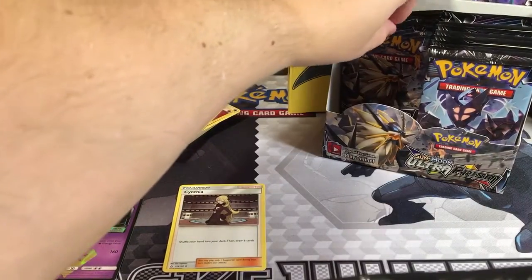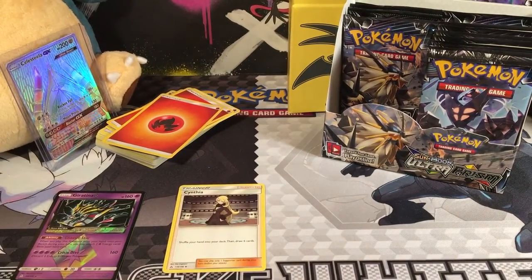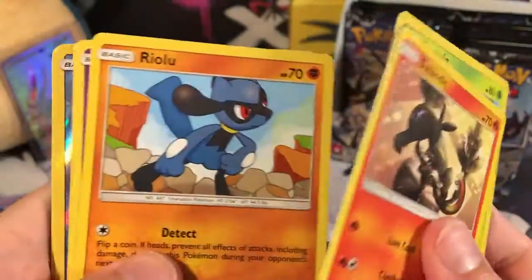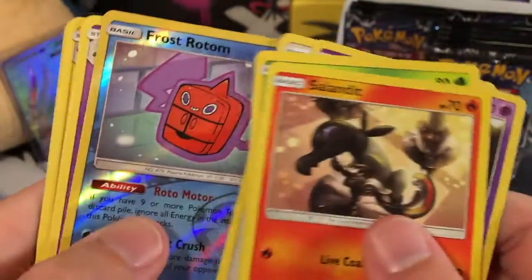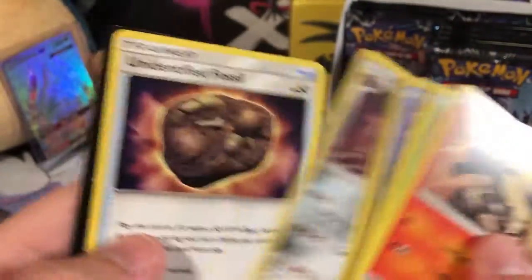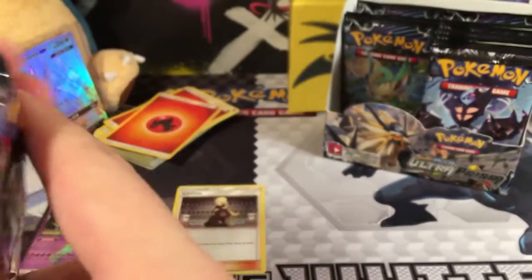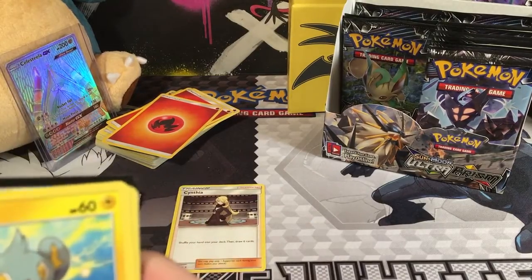Looks like we've got five packs left in this half. Let's hope we can get another GX, or maybe we'll be saving all the luck for next time. Let's get the Ultra Rare Express going. Here's a Slandit, a Chatot, a Riolu, a Skuntank, Eevee, a Reverse Holo Rare Frost Rotom — very nice. Our Rare is a Toxicroak, a Darkness Energy, a Luxio, Shieldon, and an Unidentified Fossil. Hopefully we've got some good cards coming up, just hiding here in the back.